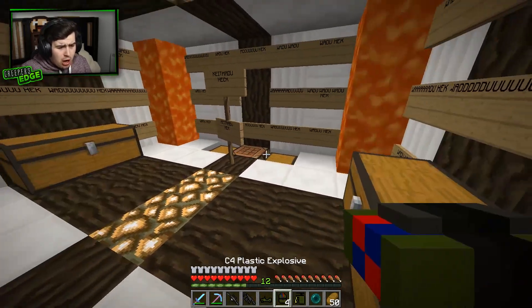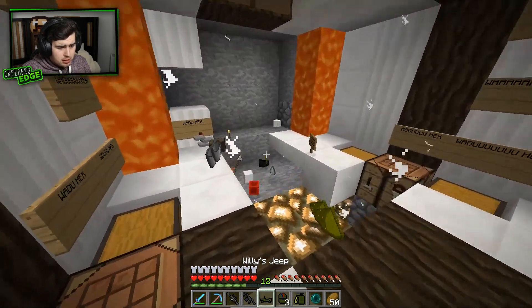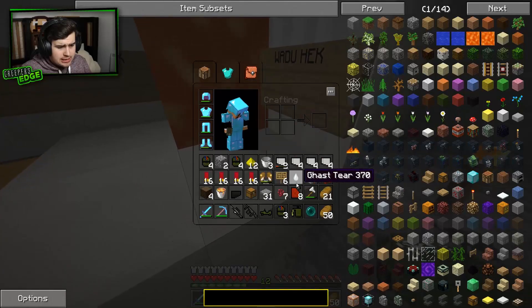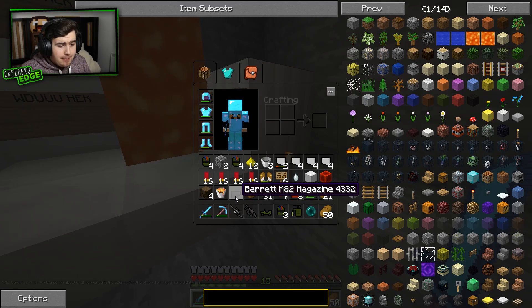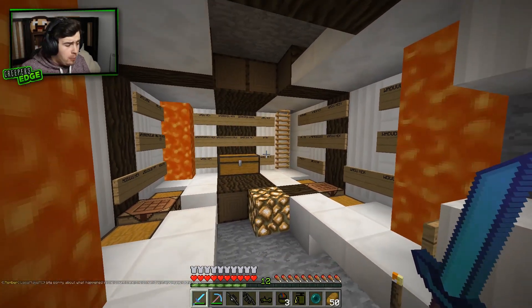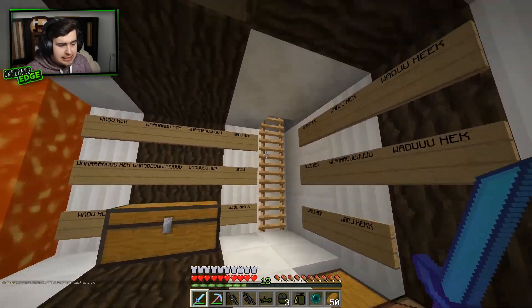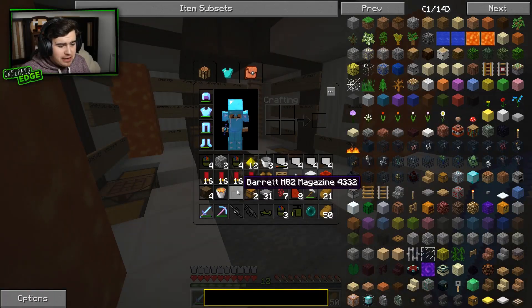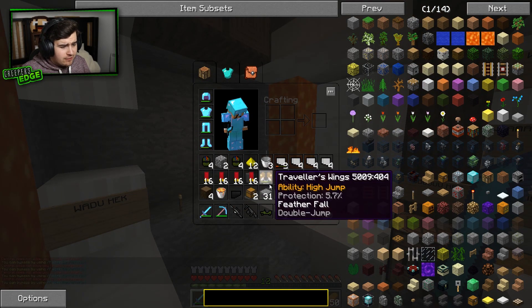I kind of thought it'd be like a passageway or a tunnel system to somewhere cool or something. I didn't expect to find a vault. I feel like I'm playing hide or hunt right now. Am I in the right show? What is in these? Boom — nothing from what I see. Oh my God — we just got his Barrett M82 magazine. That's the OP sniper. But we didn't get a sniper. Do you know what that means? He's hiding the sniper somewhere, but we've got the ammo for it. He didn't hide the ammo.